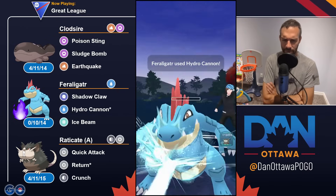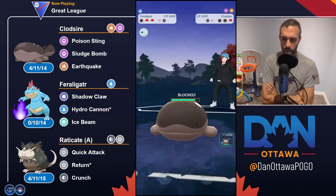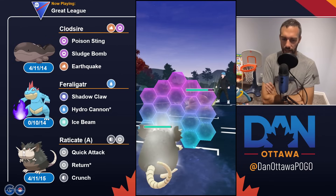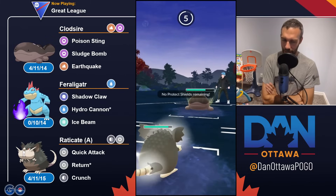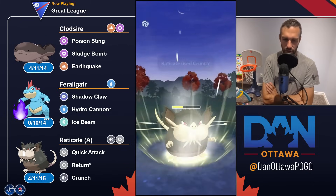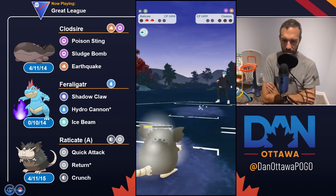I throw hydro here which takes them out. Clawsire comes in, so I grab both shields right away. I come in with Raticate. I don't think return fully takes out Clawsire, and I don't think two crunches do either — you probably need to land a crunch and a return. I shield one, take the other, and at two crunches I'm hoping maybe I get a defense lowering. I don't, but the spamminess of this thing is pretty good with four energy per turn, so I land the return to take out Clawsire for the win.